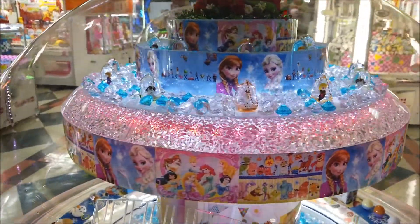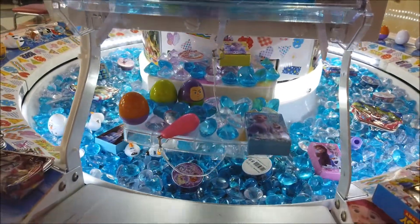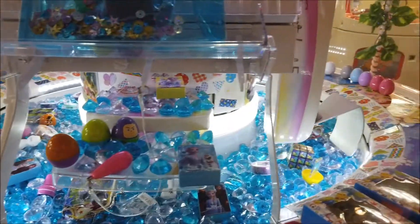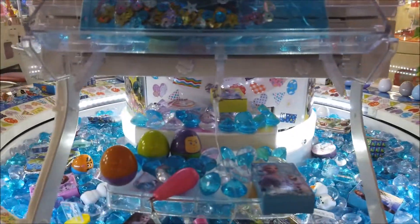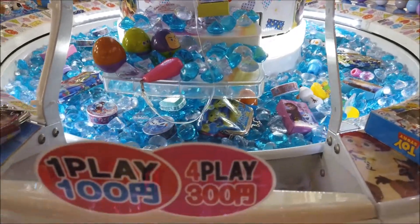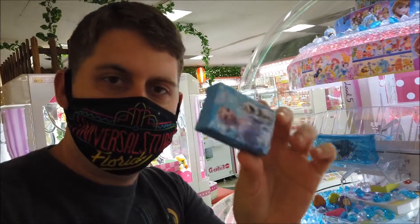We're going to try this Frozen thing here — I believe it's kind of like a coin pusher, because if you look down here you see this little shelf item. It's scoops. Just one try on this Frozen game with the little pushing shelf and I got this box of candy. I don't really know what's in it, and we'll probably check it out later. So we're off to a good start — we've only spent 300 yen, so it's a $3 candy box.